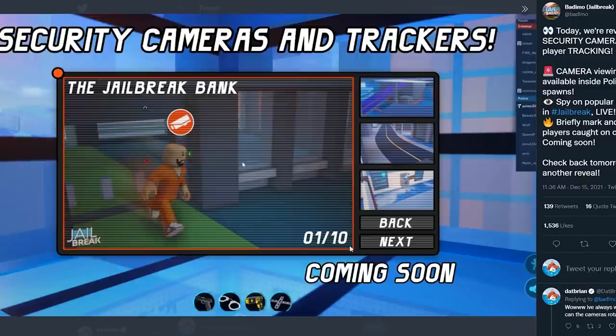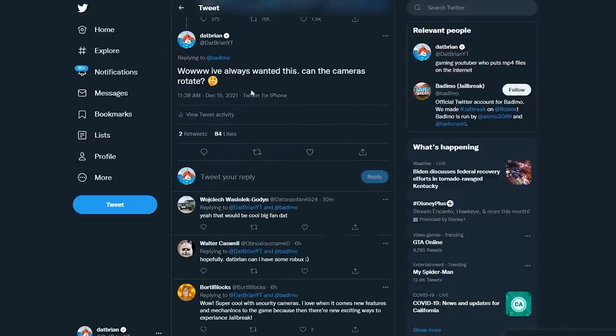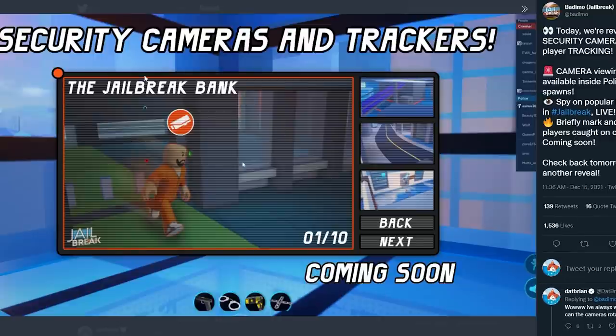It looks like there isn't that many cameras. If there's like 20 cameras or so, that may be pretty useful. But there's only about 10, covering the most popular locations in Jailbreak — like the bank, the jewelry store, prison. I don't think there's a lot of locations, so I hope there's more cameras. I also wondered if the cameras could rotate. I'm not really sure. If they could, that would be kind of cool because this is just one view of it, but I'm assuming they can't.